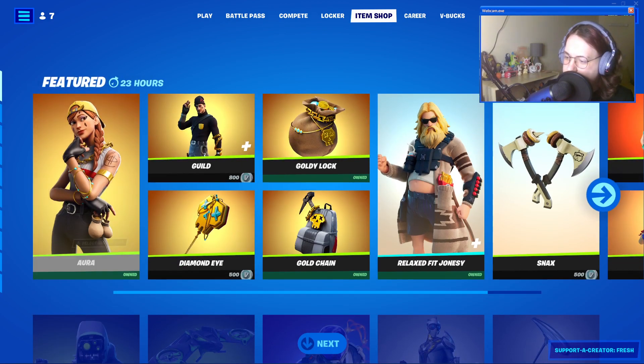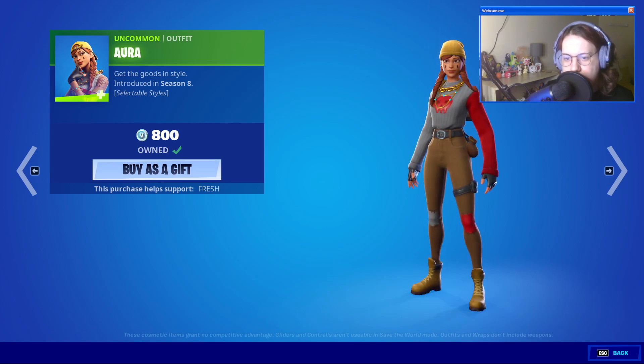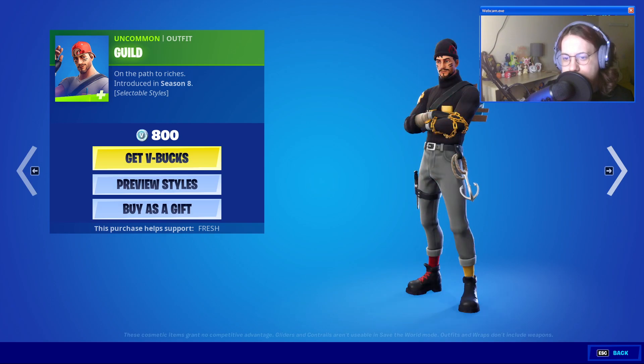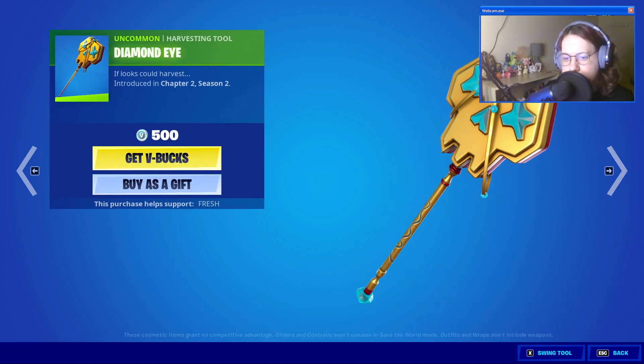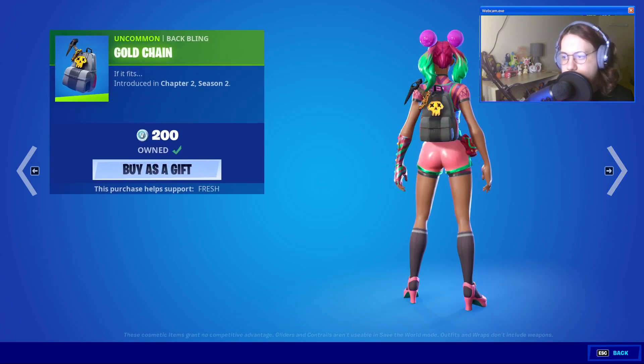We've got Aura with her winter style, Guild with his winter style, Diamond Eye, Goldy Lock, and Gold Chain.